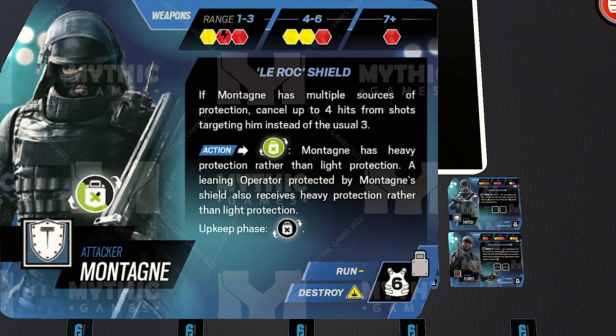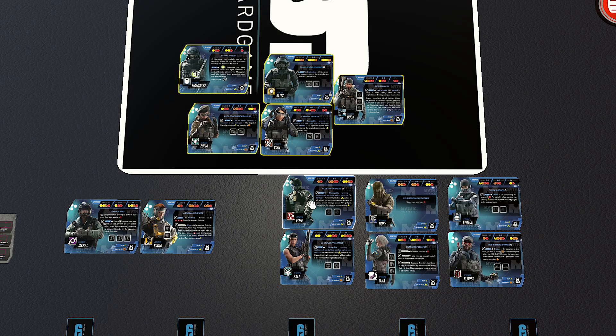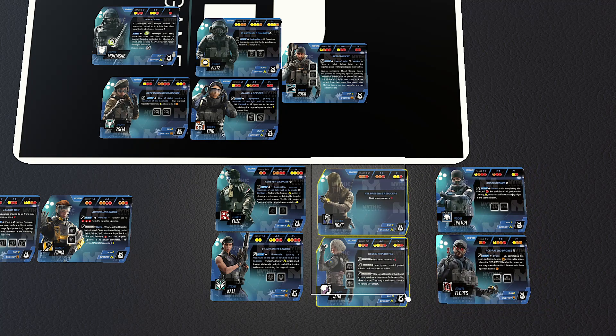That's what got me thinking about action economy. For Monty, you need to use his ability, then follow up with a shoot action or overwatch. Because you're using Monty for specific things, there have to be operators who can help expand your action economy — and there definitely are on the attacking side. Here are at least six of them, separated into different categories.